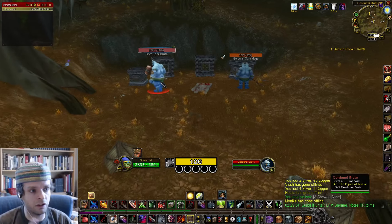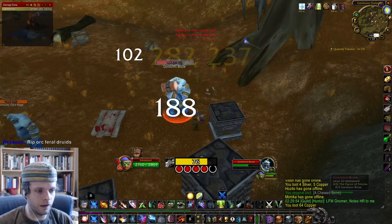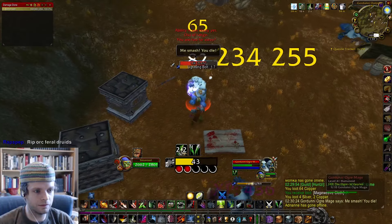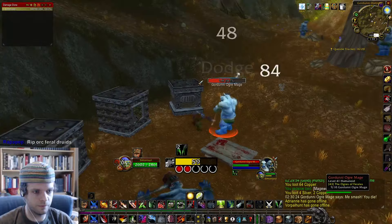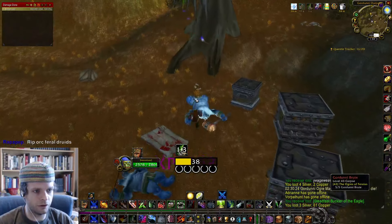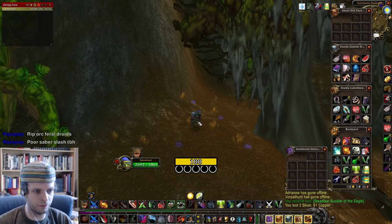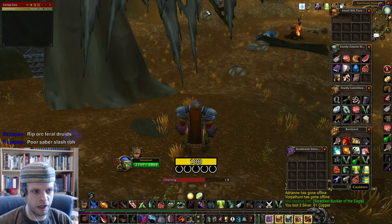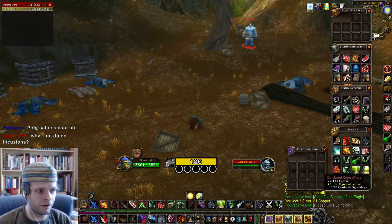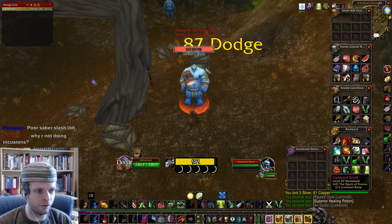The two things rogues have that snapshot like that are Deadly Poison — it checks your attack power when you go from 0 to 1 stack, 1 to 2, 2 to 3, 3 to 4, and 4 to 5, but once you're at 5 stacks it's not rechecking your attack power again. Saber Slash does it like that too, but Saber Slash isn't quite there yet. We got a shield but I'm focused on this Gordani Kobold and also keeping an eye out for the Gordani Scroll.